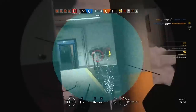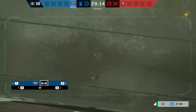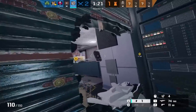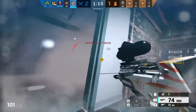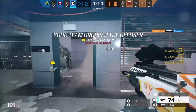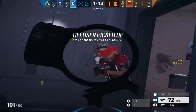Also in B tier are smoke grenades. Smoke grenades used to be downright overpowered, but they have a lot of problems nowadays. Warden, Jaeger, Wamai, and Aruni all counter smokes, and any bulletproof camera can see through smoke as well, making them one of the most countered secondary gadgets in the game. However when they go uncountered they can cover a plant or open up a potential rush for your team, which can be round-winning. Overall they're good — I just think they have too many counters to justify putting them higher than B.